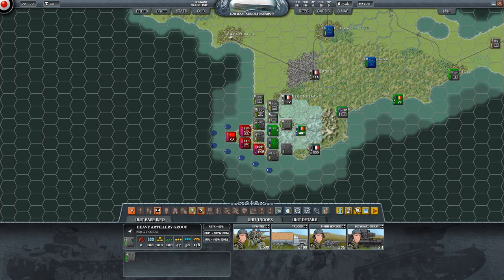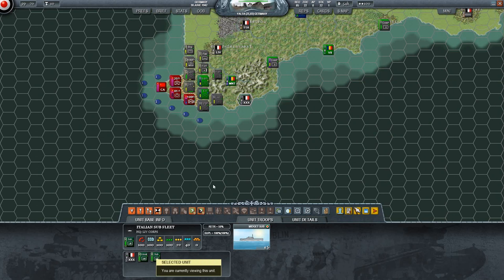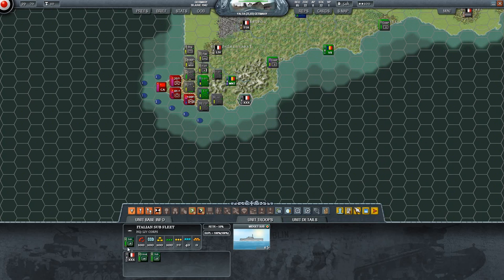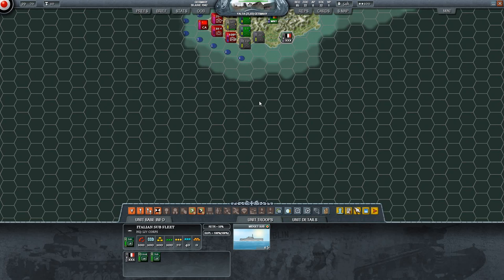We've got the S-boats, U-boats, all kinds of stuff. I'm sort of considering deploying them here because these guys get supplied by ocean or water, and getting the sub unit out would probably be beneficial to us. I'm not sure how to actually deploy the sub and if I even can - I have no idea how it works. We'll get back to that.